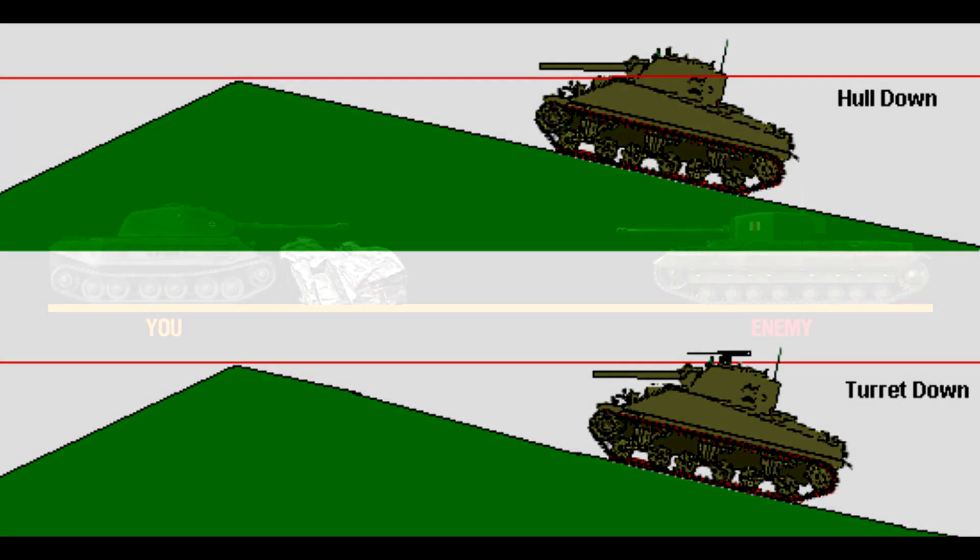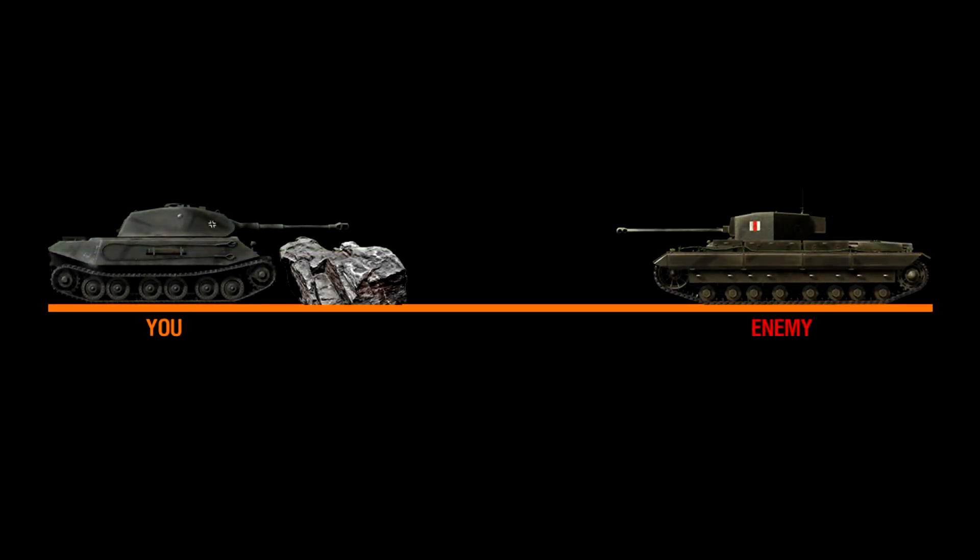For guns with very little gun depression, you're going to have to use hard cover — like in the image here. It has to be hard cover; hiding in a bush is not going to work. All you need to do is make sure that your hull is hidden, so that when an enemy tries to shoot at it, it'll just hit the hard cover in front.